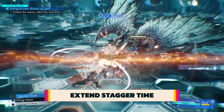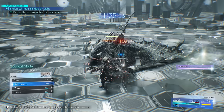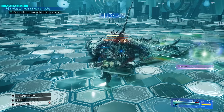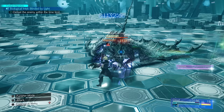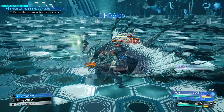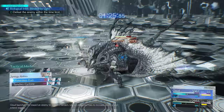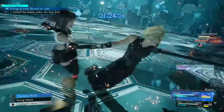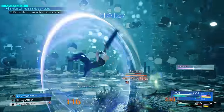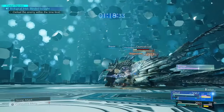When you stagger an enemy, there are one or two things you should always do. First, cast the time materia spell Stop. Stop not only halts enemies in their tracks but can also stop the stagger bar from going down, just like in the previous game. Combined with synergy abilities labeled with the hourglass-plus icon to increase stagger time, you can rapidly extend the window you have to attack. Combined further with stagger multiplier abilities like Tifa's unique attacks, they're in for a world of hurt.